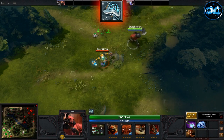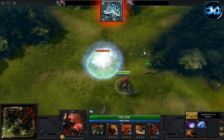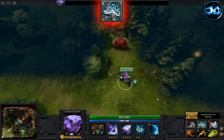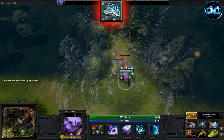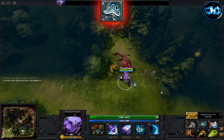Shiva's Guard gives you plus 30 intelligence, plus 15 armor, a freezing aura which reduces attack speed by 25 to all enemies in a 1000 AOE, and an active ability called Arctic Blast. When used, Arctic Blast emits a freezing wave around the caster that deals 200 magical damage and reduces enemy move speed by 40% for 4 seconds.